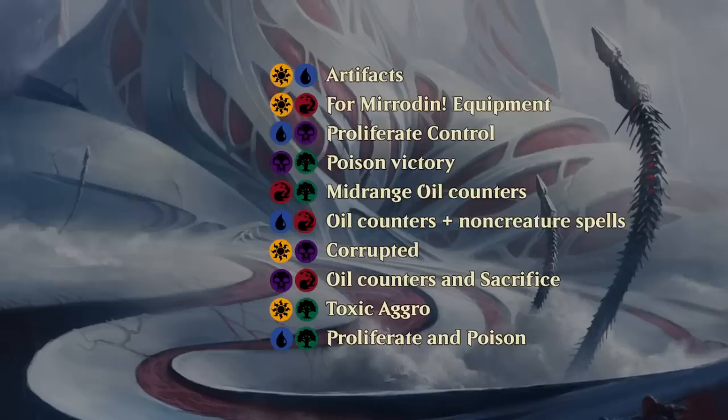Red-white features the new Formirudan mechanic — creatures come attached to equipment already, and you'll have equipment synergies with cards getting better the more equipment you have, with some discounts for equipping. Blue-black is a mixed bag with proliferate synergies — the mechanic allows you to add counters to your creatures as well as poison counters to the opponent — plus more control elements with black's removal. Black-green probably gives you one of the best chances of actually winning with poison counters, with useful tools for poisoning the opponent to death.